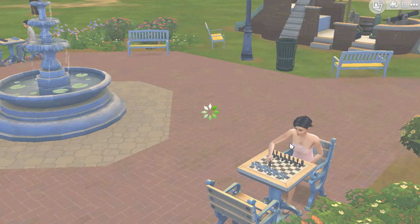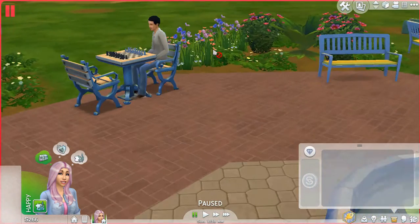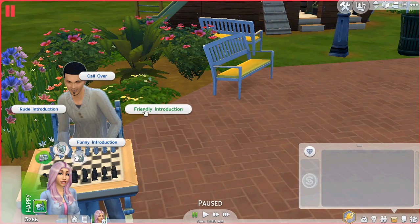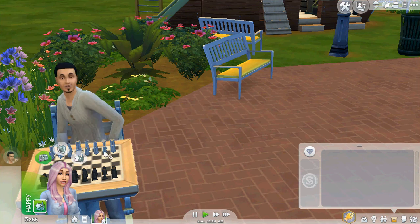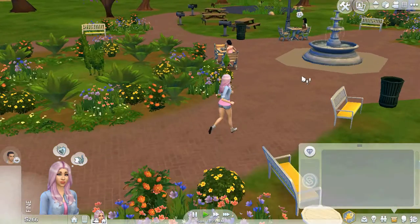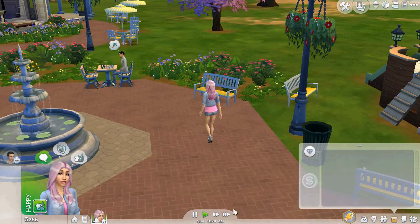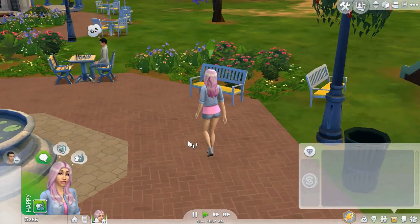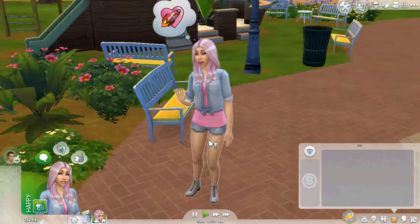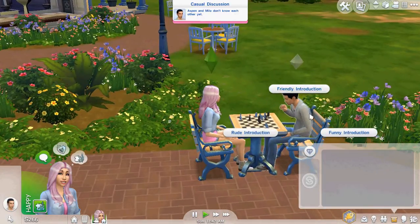Here's a dude - hello! Want to be baby daddy? His name is Milo Ayala. I'm gonna do a funny introduction. He's flirty - this is gonna be a lot easier! We're not even going to go with friendly first, we're just gonna jump straight to flirting.